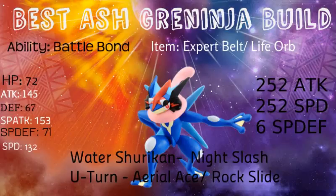As for items, I recommend Expert Belt or Life Orb. Expert Belt does 1.2 times damage when using a super effective move — I run that on my Celesteela and it does really well. Like if you hit a Rock-type with your Water Shuriken or you hit a Psychic-type with Night Slash, you're automatically going to do a ton. Life Orb is a boost to all your attacks, though you do lose HP, which honestly does suck.